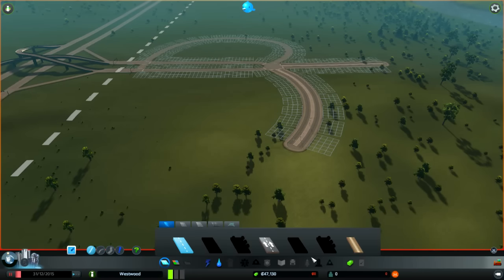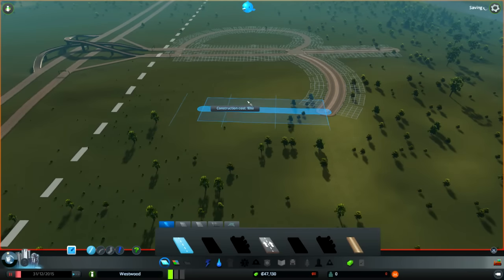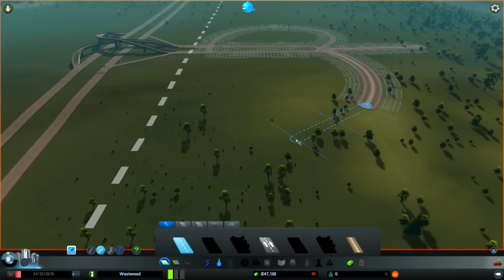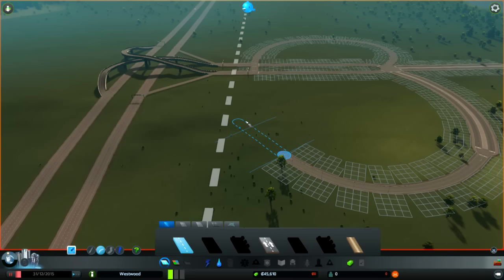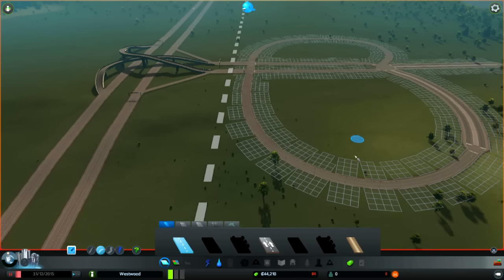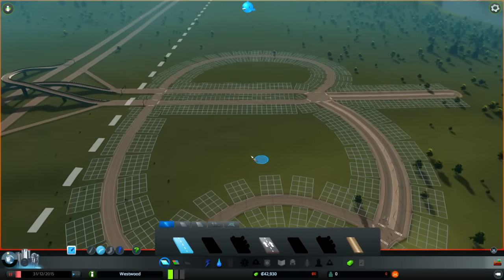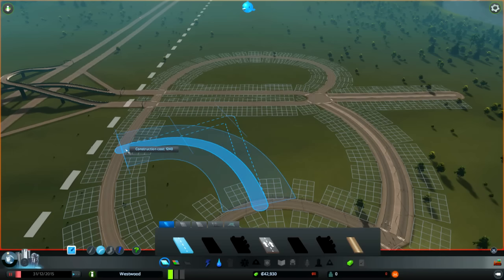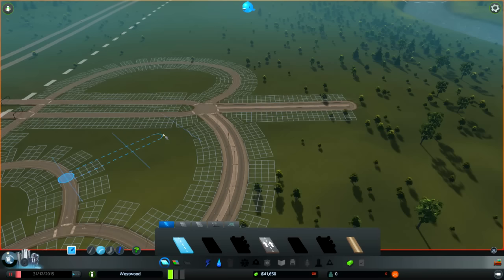How much money do I have? 47 - okay, I'm fine. Let's go back to the curved roads - like that, and like that. And do like that, and like that. And over here we'll just kind of fill in whatevers. Go further. There we go. Like so.